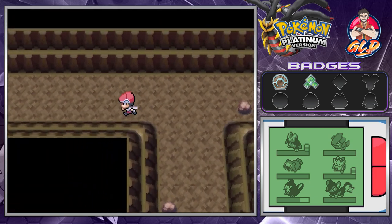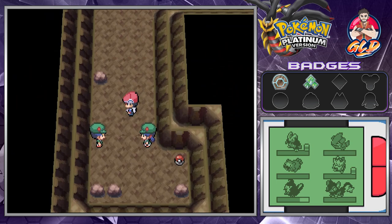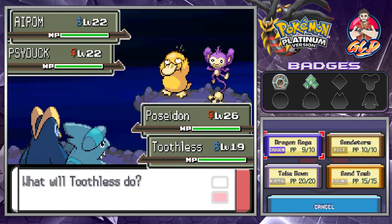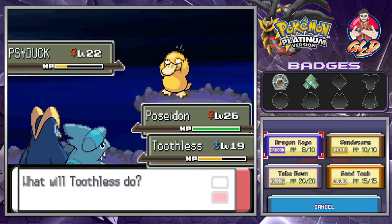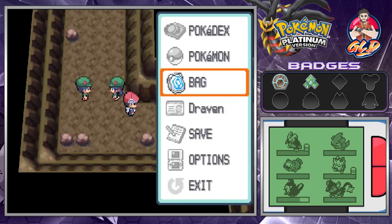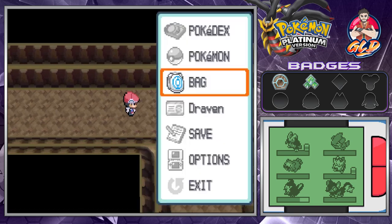Here we have two Pokemon Trainers. We're going to speed it through. We've got Aipom and Psyduck right here. Let's go with a Dragon Rage on this guy — Water Pulse hits us. Dragon Rage again, and just like that we win. Toothless is going to be struggling just a little bit. We found ourselves another Revive — just in case Toothless faints again, we'll give that to him. We're going to be running out of Repels pretty soon.